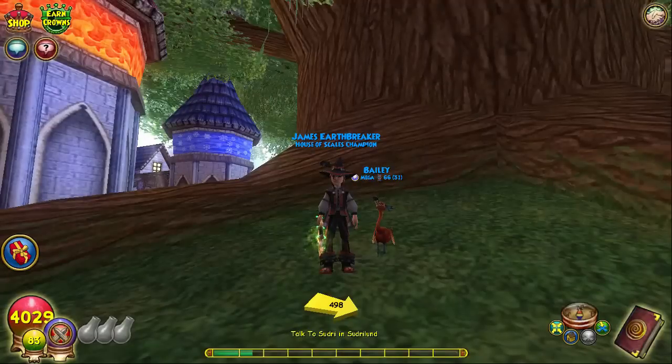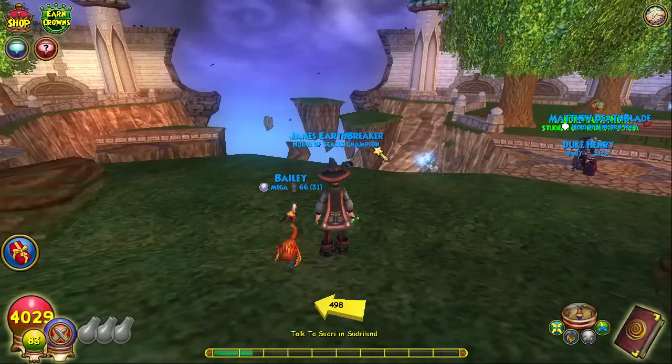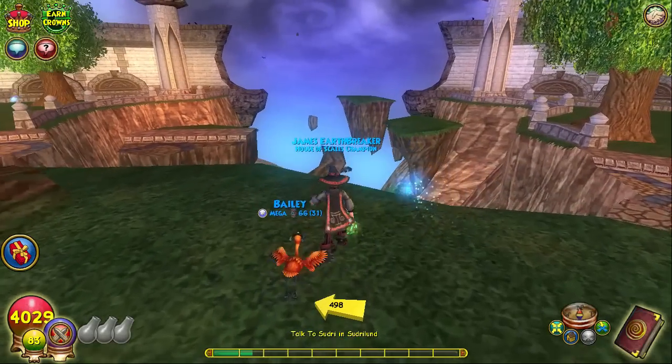Hey guys, it's James here on J's Earthbreaker. Today I'll be doing a gear and deck setup video you guys have been asking me to do on my three legendaries: my myth, who isn't really legendary anymore - he's transcendent - my balance who is still level 67, and my ice at level 66. I'm gonna give you guys something to fall back on if you want to make a level 60 ice, myth, or balance, which is arguably the most OP of the classes.